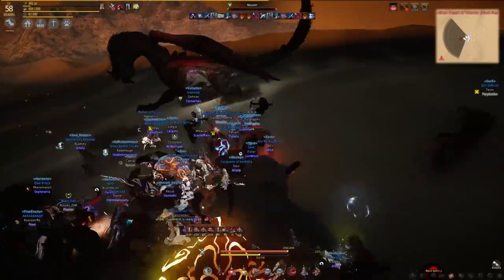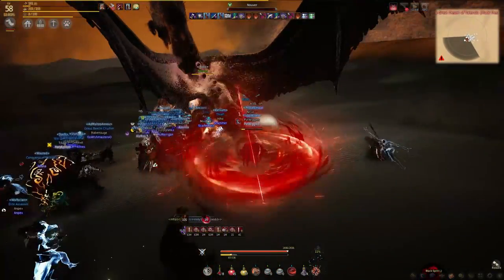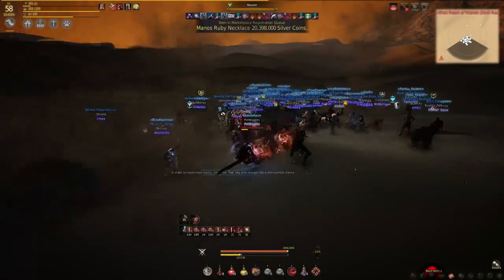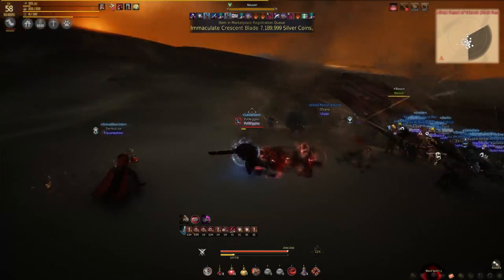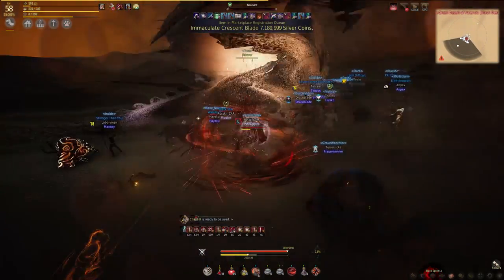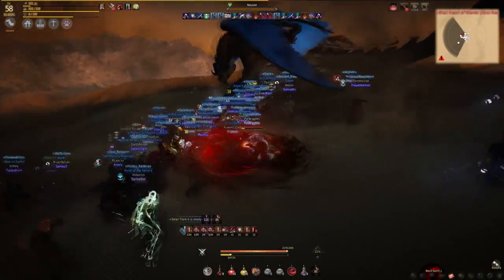His next ability is his whirlwinds. Nuvra will spawn multiple whirlwinds which slowly move around the boss's location. If you get stuck in these it's very hard to move out of them and it can make you an easy target for Nuvra. The whirlwinds don't do that much damage themselves but try and stay away from them, though this can sometimes be difficult as they're incredibly hard to see at night time.